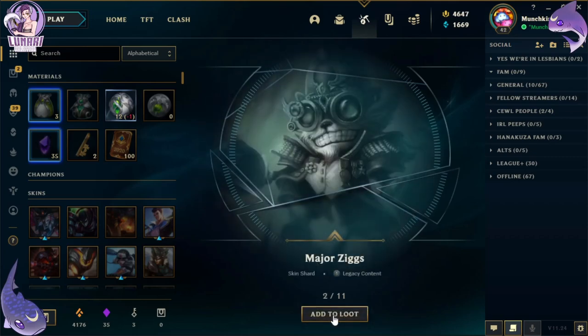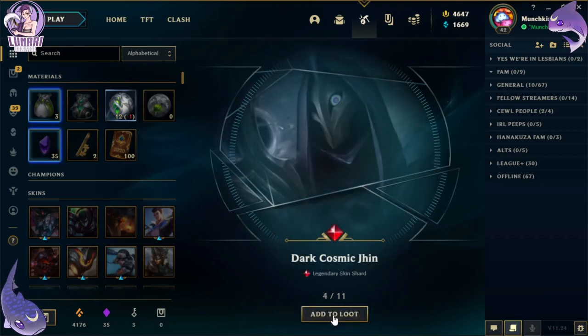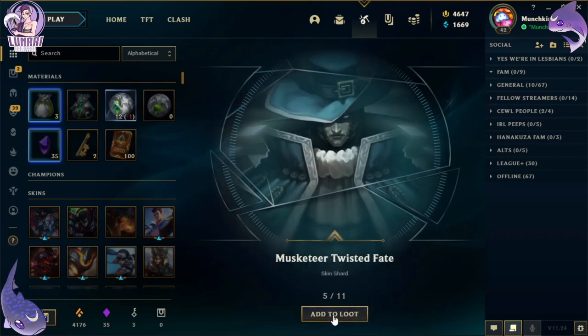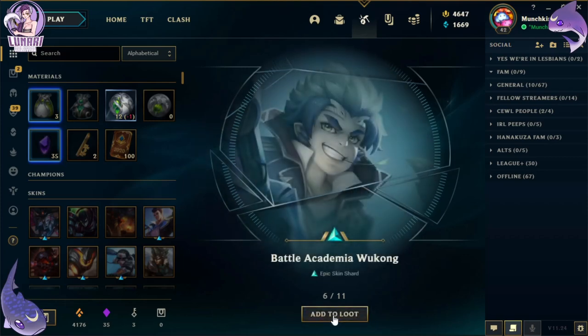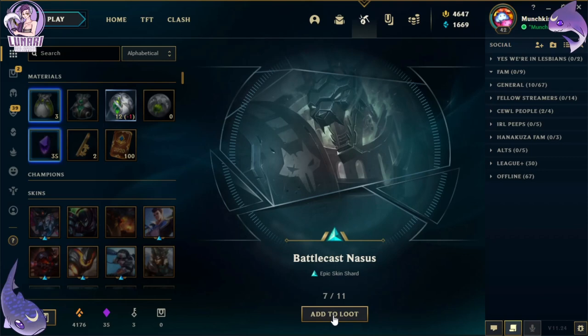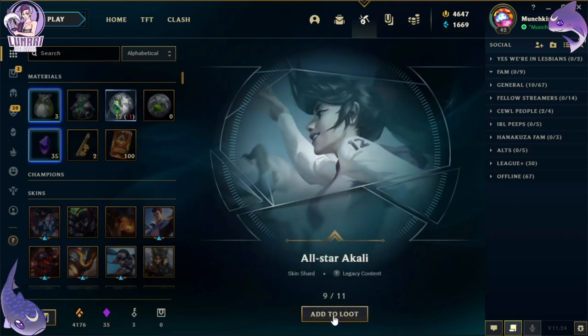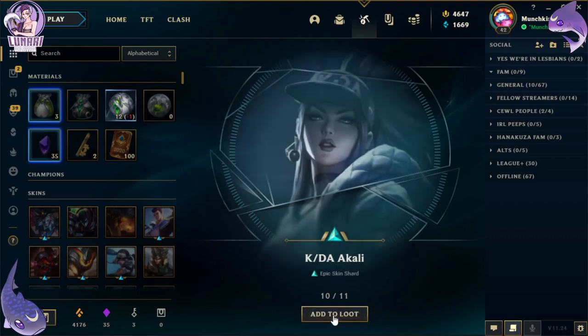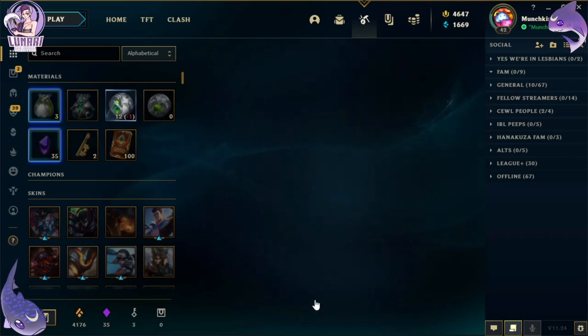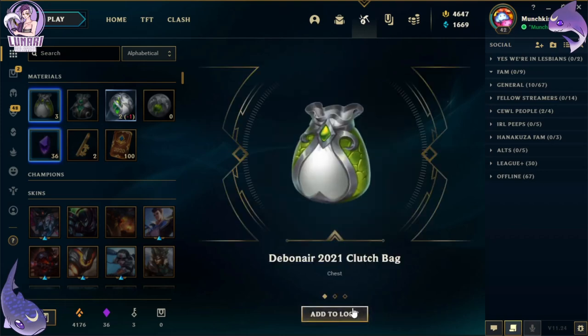Next 10: Infernal Varus, Major Ziggs, Program Camille, Dark Cosmic Jhin, Musketeer Twisted Fate, Battle Academia Wukong, Battlecast Nasus, Bewitching Nidalee, All-Star Akali, Katarina Akali, and a gemstone — let's go! Two more of these and we got another clutch bag. All right!